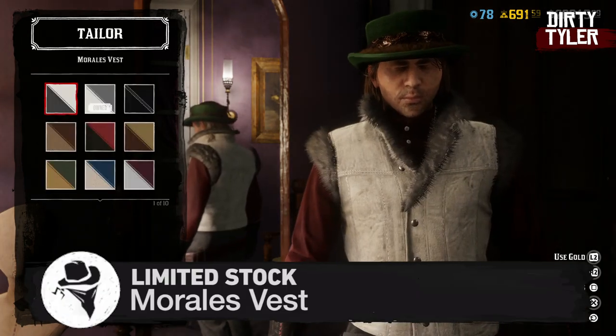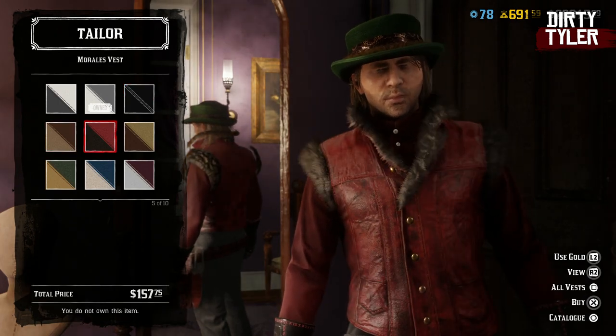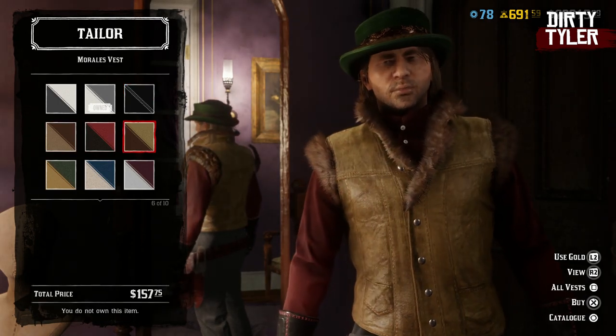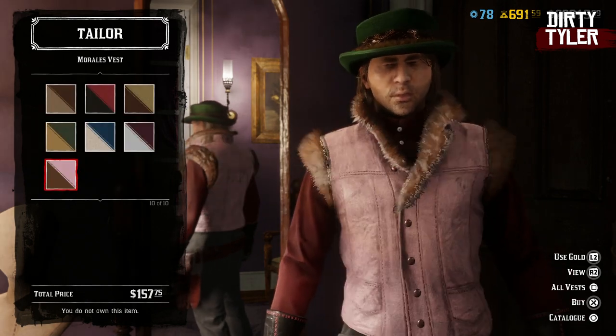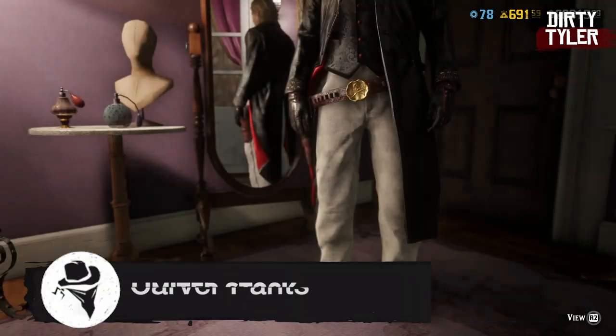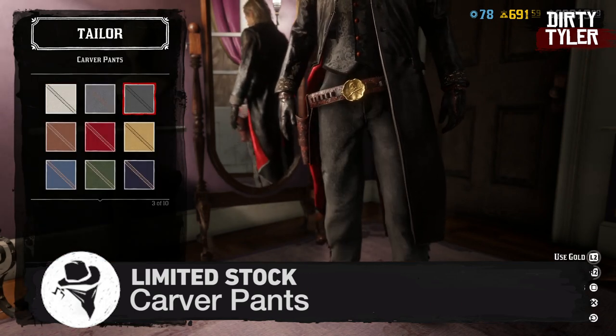The Morales vest has ten tints available and is going to cost you 157 cash. The last item is the Carver pants — it has ten tints and is going to cost you 57.50 cash.